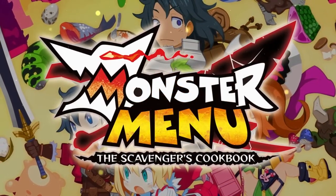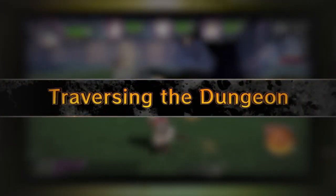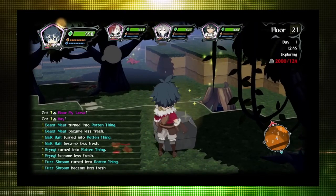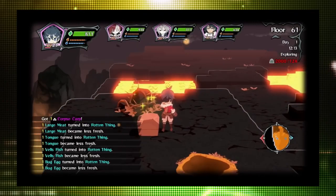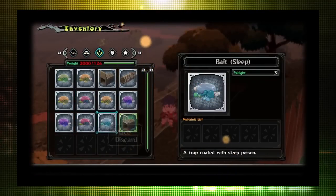Monster Menu, the scavenger's cookbook. Materials and food can be obtained at scavenging points inside the dungeon. Collect items that can help you on your quest to find a way out.